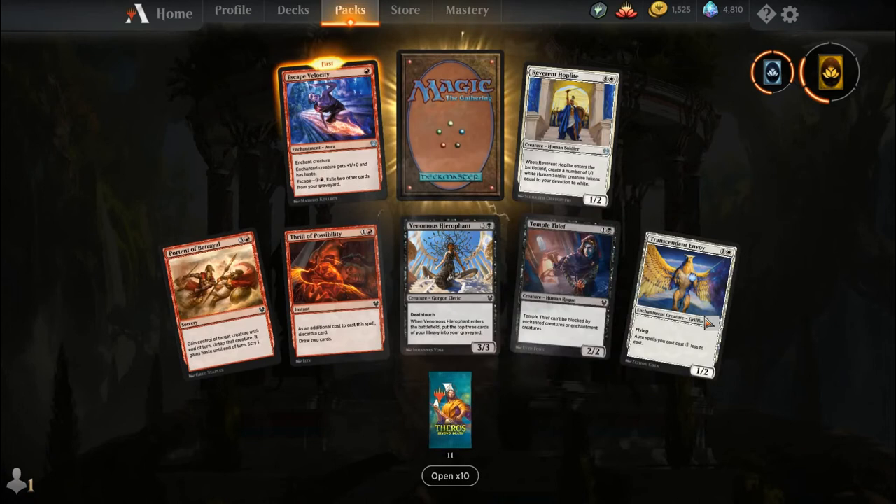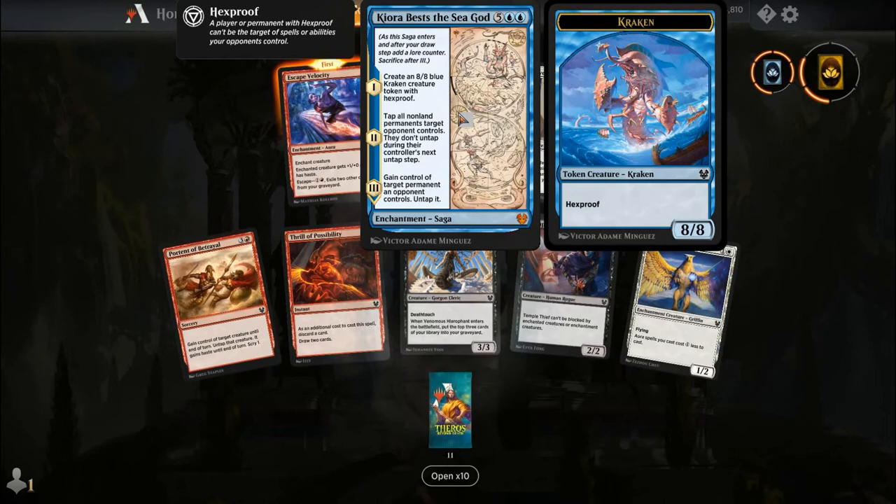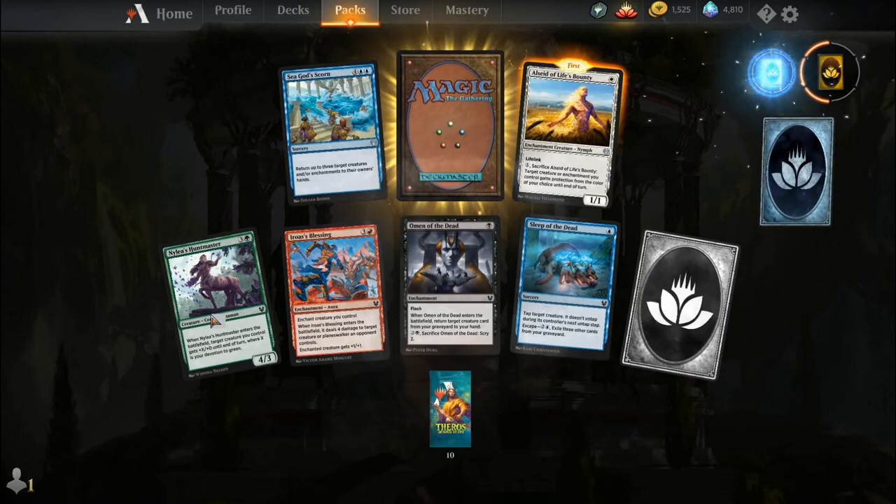Portent of Betrayal, Thrill of Possibility, Venomous Hierophant, Temple Thief, Transcendent Envoy, Escape Velocity, Reverent Hoplite, and our rare is Kiora Bests the Sea God. For five and two blue you get a Saga. Chapter one: create an 8-8 blue Kraken creature token with Hexproof. Chapter two: tap all non-land permanents target opponent controls — they don't untap during their controller's next untap step. Chapter three: gain control of target permanent an opponent controls and untap it. That's a big beefy saga — a good story.